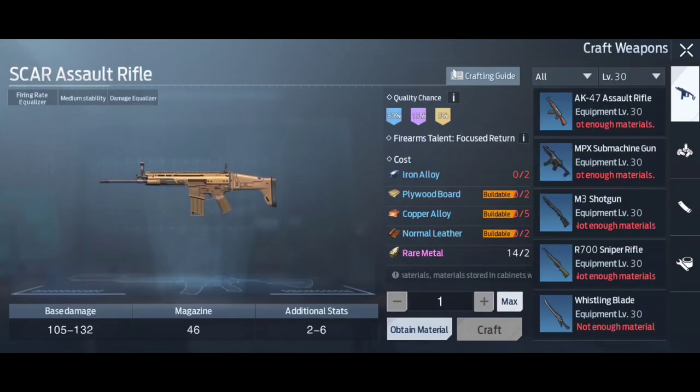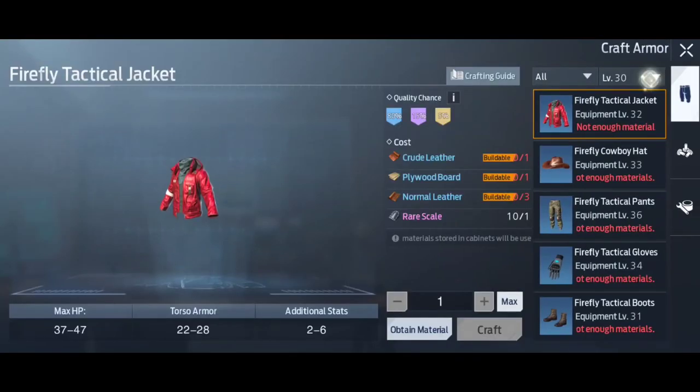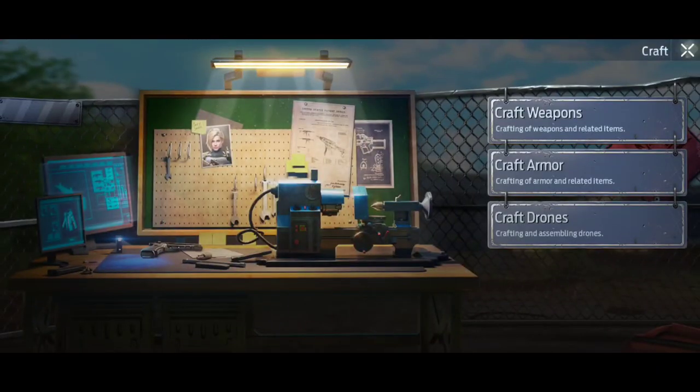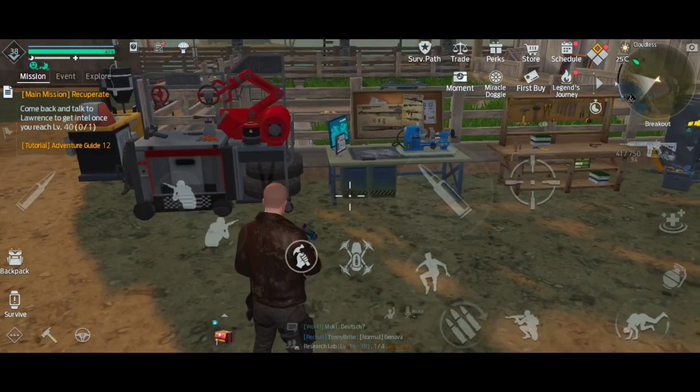But people aren't upgrading their gear to level 30. You've also got, if you go back, the craft armor section. I've seen people still in the level 10 armor. You've got level 10, level 20, level 30. So what you need to start doing is, when you level up every 10 levels, you'll unlock a new weapon set and a new armor set for the respective level.